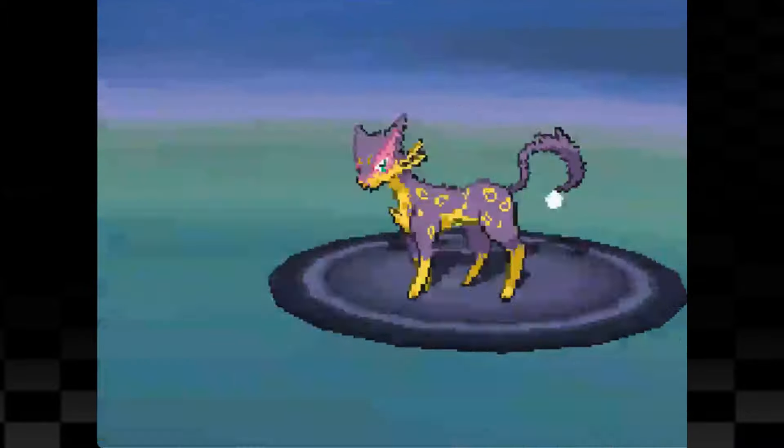Next is Brycen and just like with the flying gym I'm not too hopeful about this one. First is Vanillish which we use Coil against trying to bring up our stats, but it's also using Acid Armor which is increasing its defense. We take a lot of damage from Frost Breath but eventually we attack and even manage to dodge a Frost Breath to deliver the final blow and take it out. Next is Beartic which we may or may not have just brought down with the help of a critical hit Slam. Lastly is Cryogonal which we shatter into a million pieces with Slam, winning us the fight against Brycen.